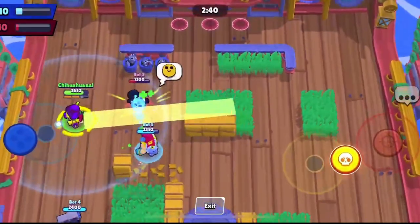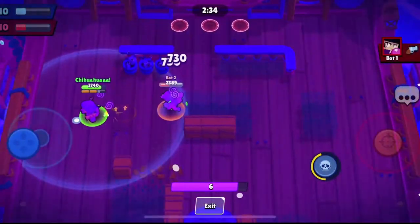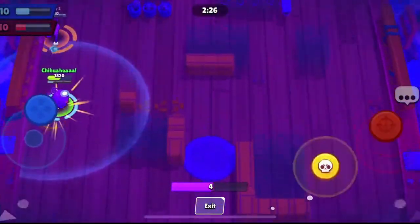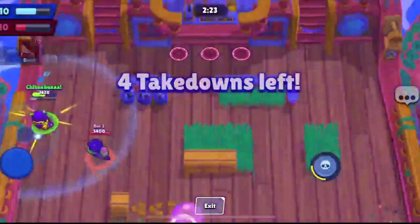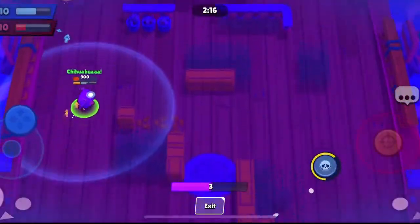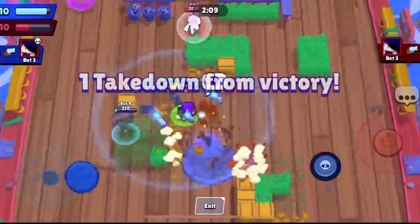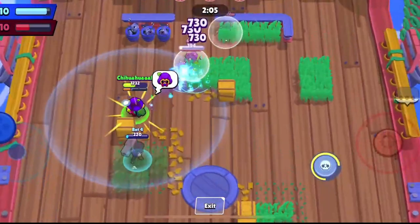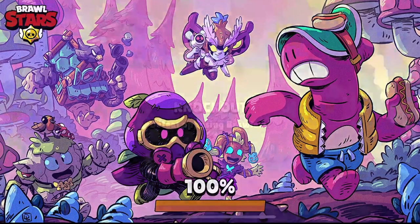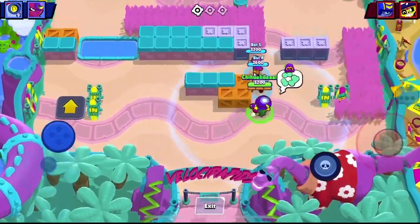Oh, he's gonna be so good in Wipeout! Here we go — boom boom boom, let's go! Shout out to this kid. We used it, we run away — kill Rosa! Okay, Cordelius... I'm just calling this kid Cornelius, I don't care. Cornelius carries! Let's go. Knockout — oh, he's gonna be good in knockout too.